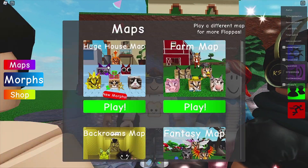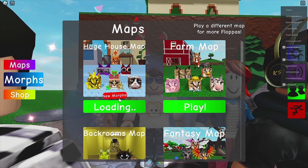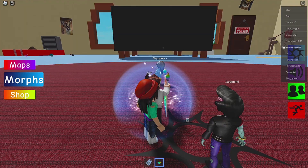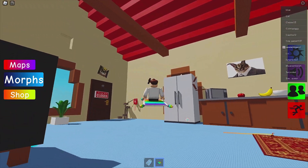I think we got a new map — well, we got new morphs in the new map. It's not that new, it was there before, but whatever. Okay, here we are in the huge house and it is indeed very huge. I got my carpet — anybody want to get on? Nope, okay, I'm out of here, let's go.